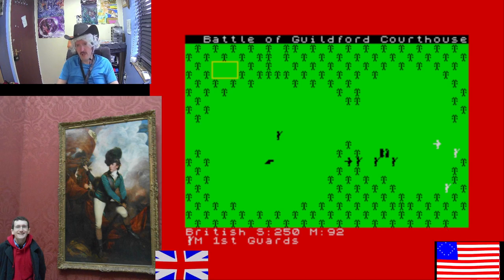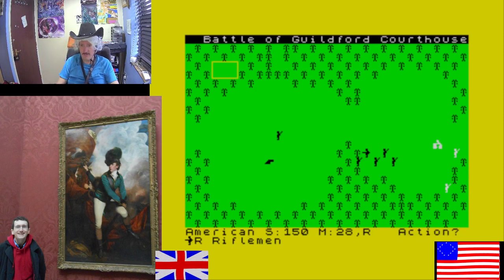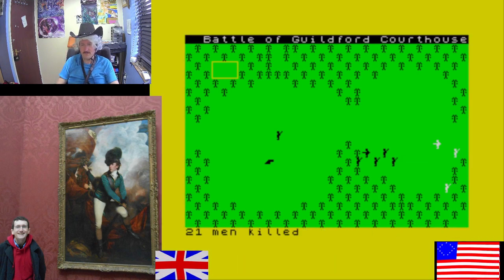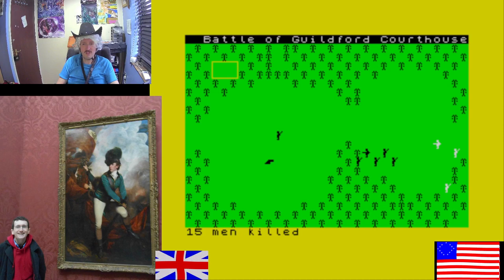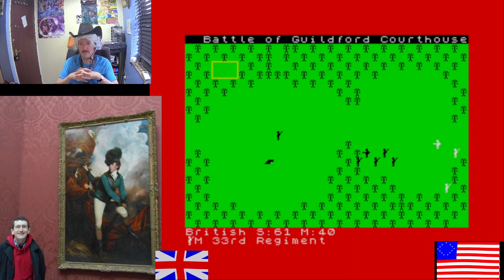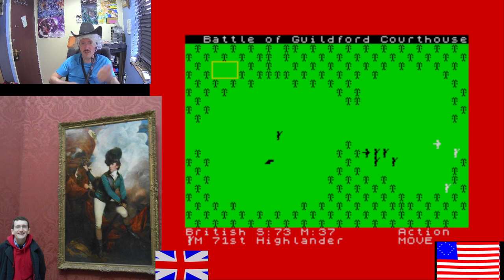Rifles — rifled muskets — you had to screw in the ball and that took a long time, then hammer it home. Whereas with muskets you just drop the ball in — much faster. Fire: 150 riflemen killed 100 men. 600 musketeers killed 21 men — because muskets are shorter range and a bit rubbish. That's why in the Napoleonic Wars the French used columns: marching in a column is easy, you don't need much training. But firing a musket in a line was more effective — it just required more training.